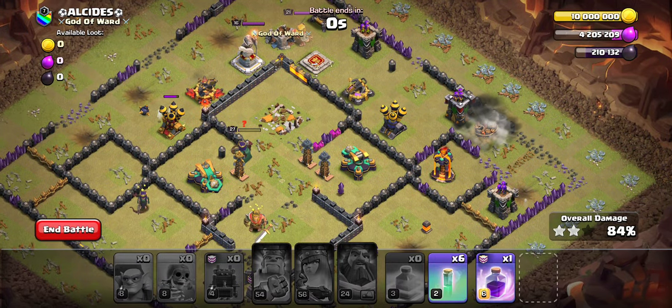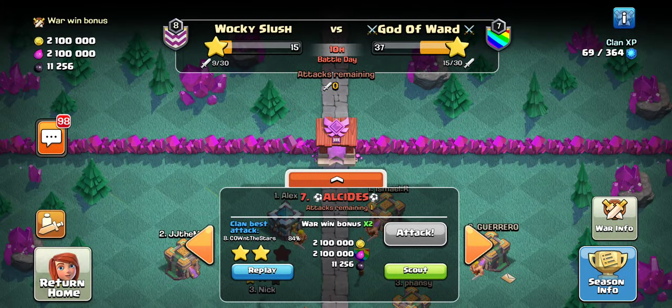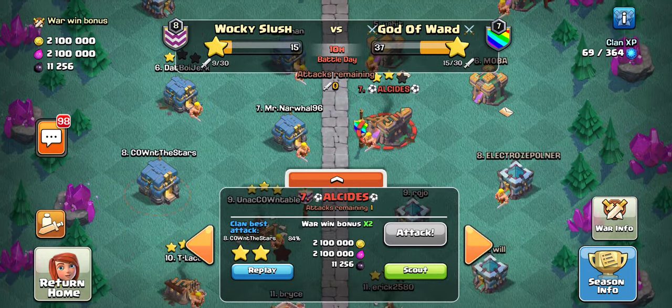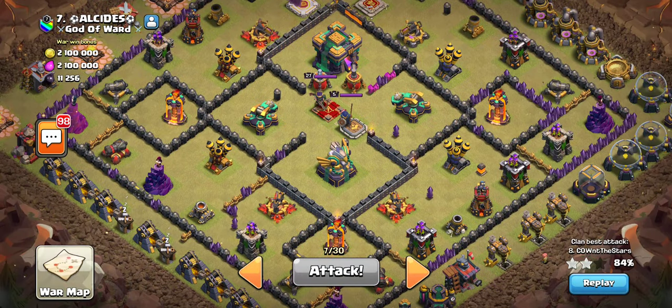I've had raids — in the YouTube video where I didn't say anything — where I did indeed use Super Wall Breakers to get my final percent, because we were not doing too hot on that attack. But we still got the two-star — pretty easy base — because the loot was on the outside.